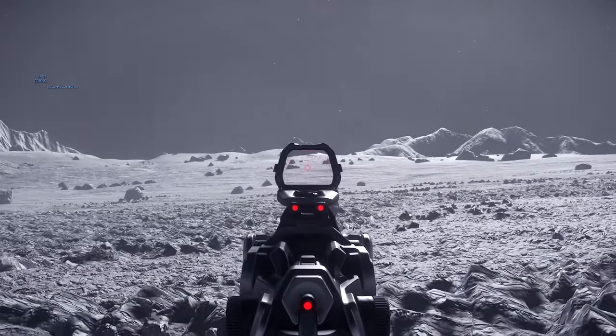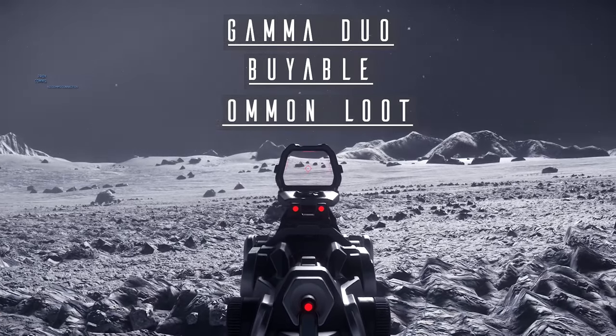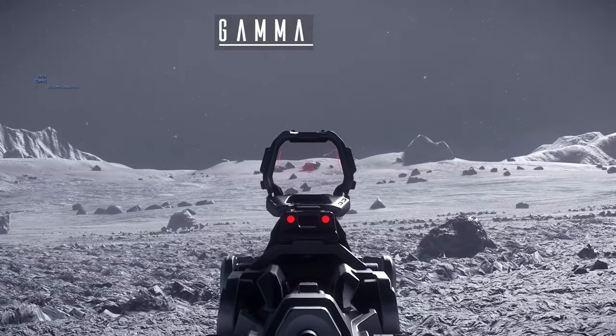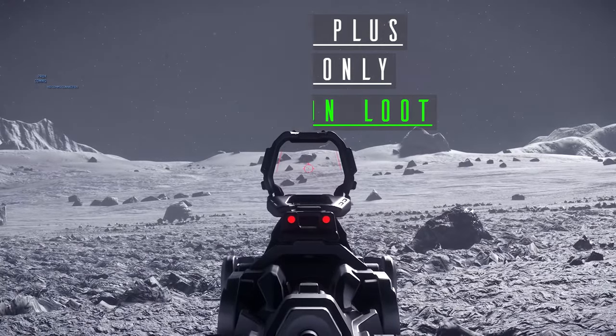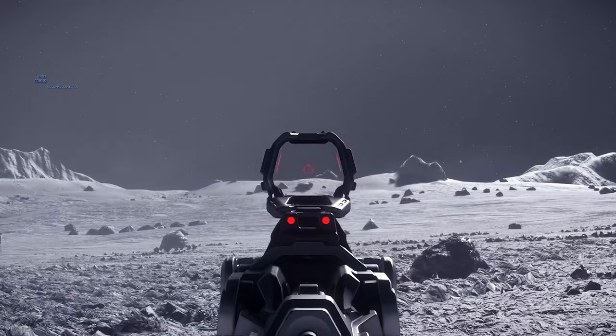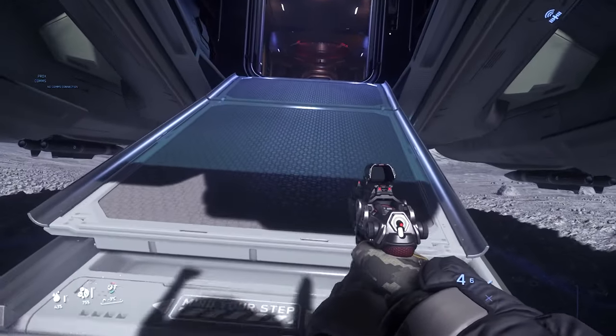The Gamma 2 Duo, buyable in every store. This features an artificial zoom, but nothing else beyond that. Finally, we have the Gamma Plus, which is loot only. There's no difference between this and the Gamma Duo, or the Gamma — it's just more zoom. Now then, I'll grab another weapon, and it's on to the size 2s.